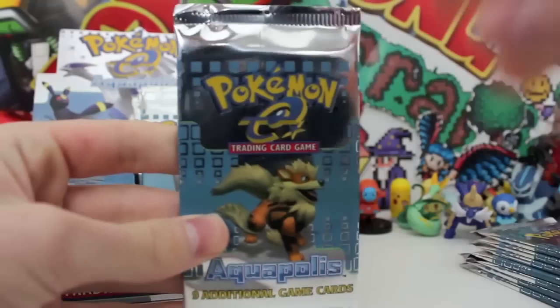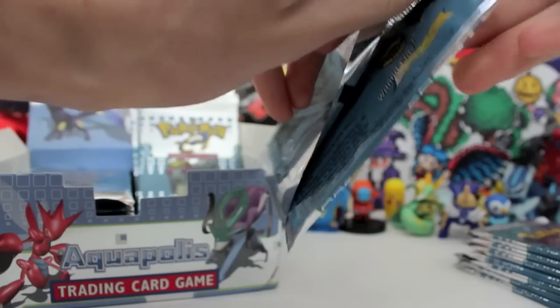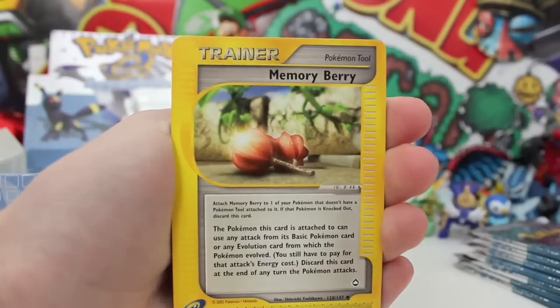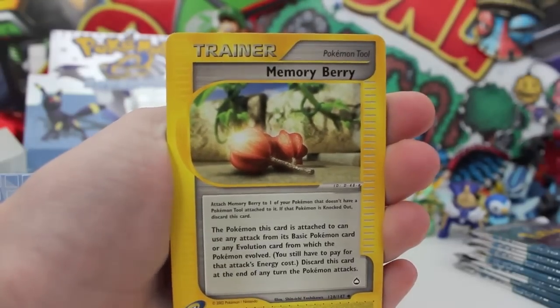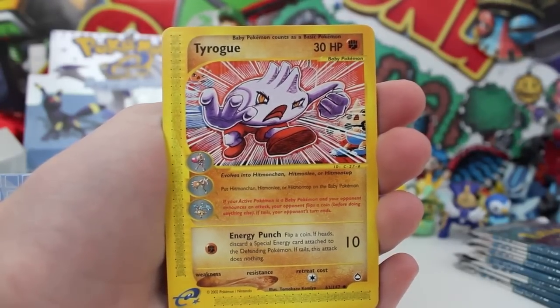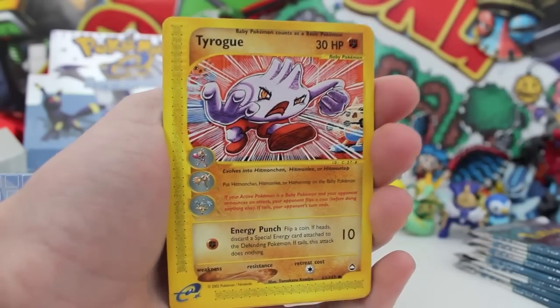Let's dive straight into this one. Hopefully we can only pray that we're gonna get a crystal, but honestly if we just pull a holo I'm completely fine with that. Because this Aquapolis artwork, as I've said way too many times already, is my favourite set. Even the E-series little lines on the side of the cards — that's what makes it for me. So we've got a Memory Berry — what the heck is that? We've got a baby Tyrogue, and it's got all the evolved forms it can go into with all the different pictures on the side. This is so awesome.